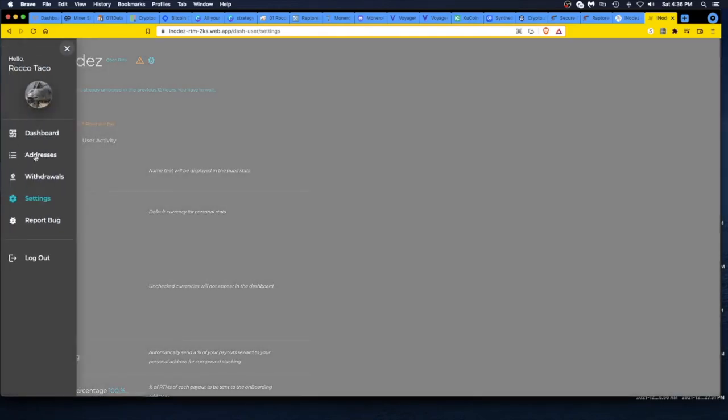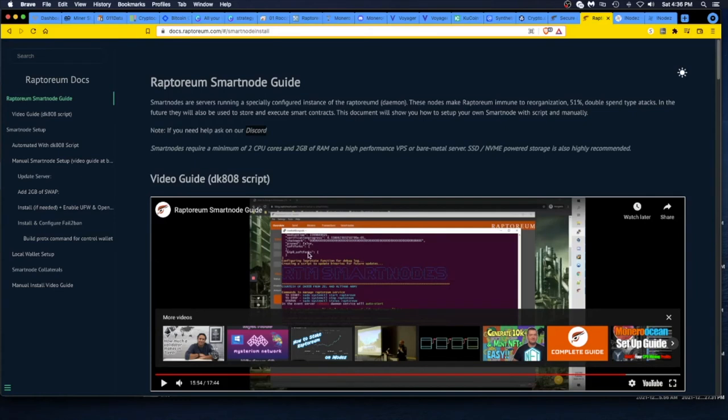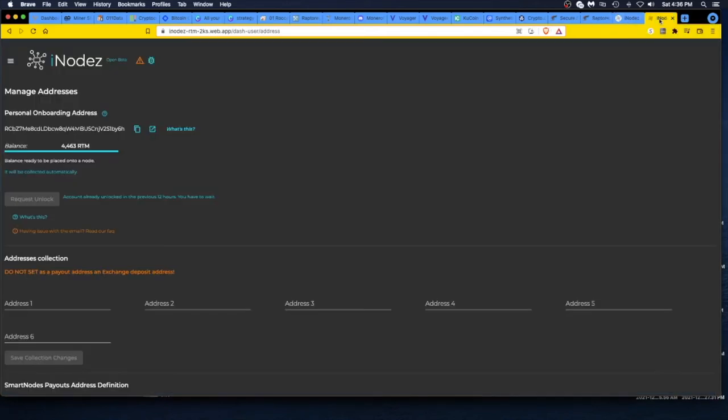There are two ways to cut down on fees: do the compounding — I'm going to set it to 100% — and also mine directly to your iNodez onboarding address. Pretty painless, very easy to set up, intuitive, good site. I can see why people are talking about it versus setting up your own Raptorium smart node on Linux. I don't want to jump through all that right now; I can go to iNodez and do it — let's give this a shot for a few months.